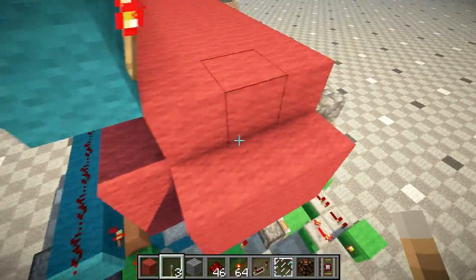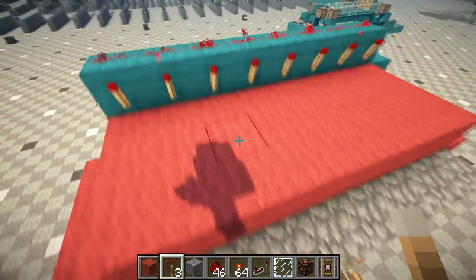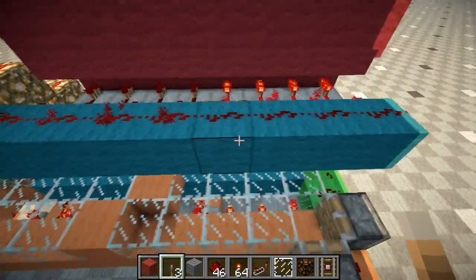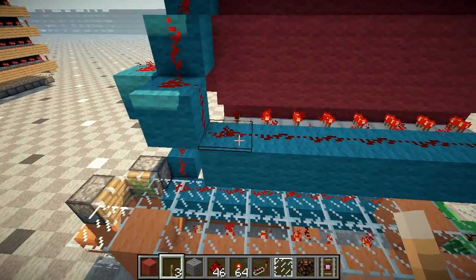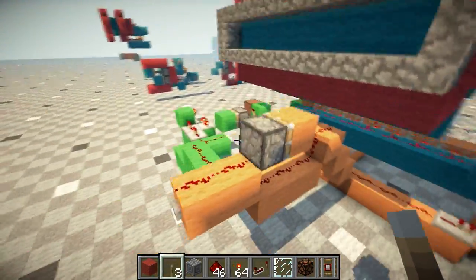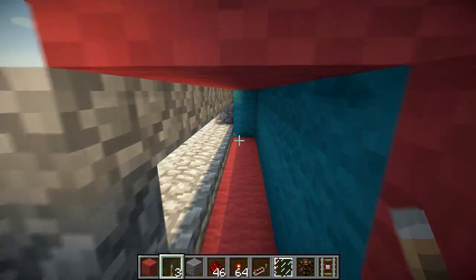With another go, I can show you — it's using signal length. The signal from this block right here travels a maximum of 15 blocks. So every time it moves over, it shortens this, which causes the torches to turn on. Those torches turn on to extend the blocks out, which you can see here.